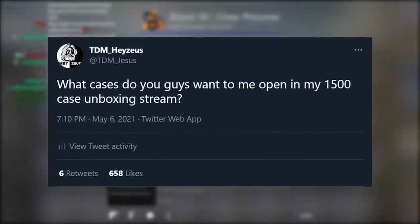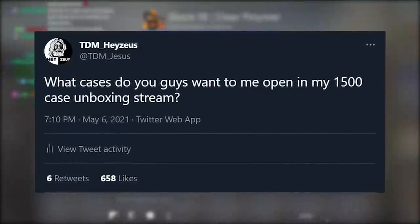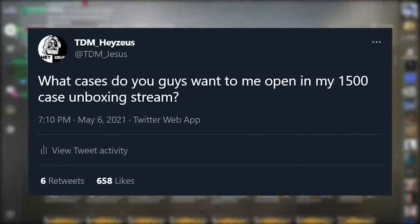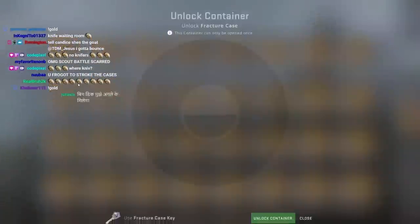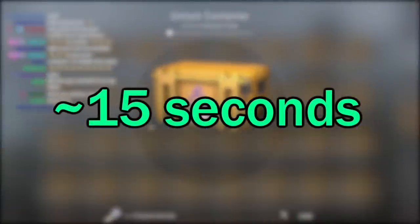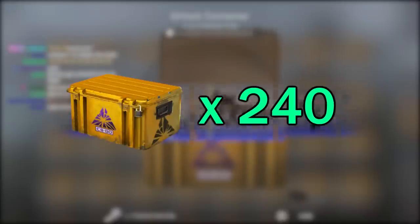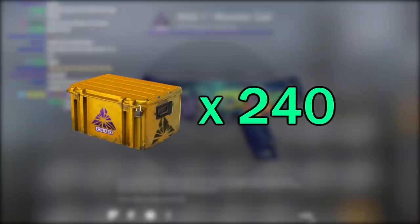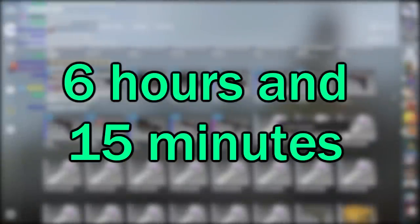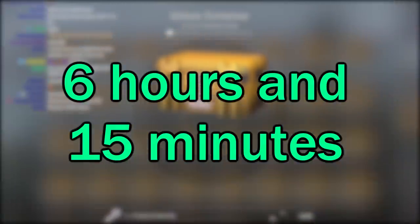A promise that I would unbox 1,500 cases in my next Twitch live stream. To give a sense of just how many cases that really is — if each case takes an average of 15 seconds to open, you can do 240 cases per hour, which means to open 1,500 cases, you're going to be opening them for 6 hours and 15 minutes. And that's assuming we're opening those cases non-stop.